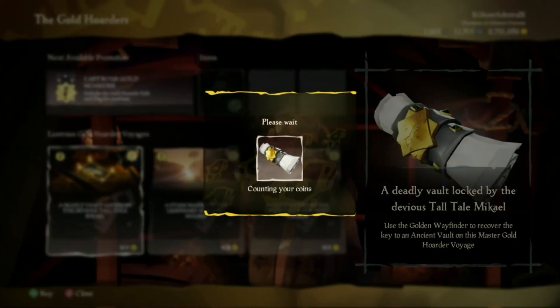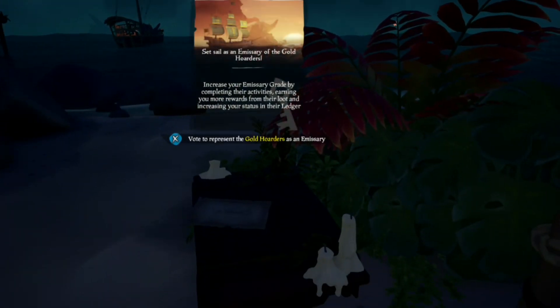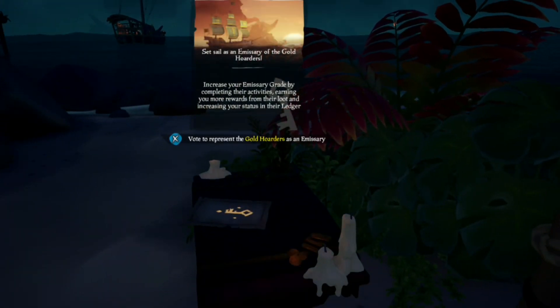Once you've bought it, also remember to vote up an emissary. If you don't know what these are, in short they will build up a multiplier of gold and rep. Then vote on the voyage and you can begin.